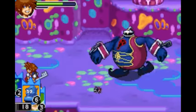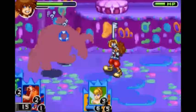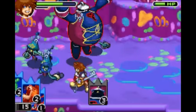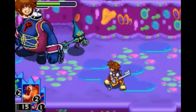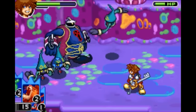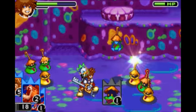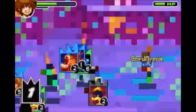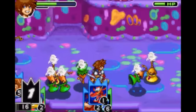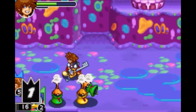Next is Confuse, which requires Genie, Tinkerbell, and any summon card. You confuse all enemies on screen so they will attack you less often. Next is Terror, which requires Simba, Mushu, and any item card. You frighten every enemy on screen, which will then run away from you — not attacking you for a short period of time.